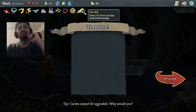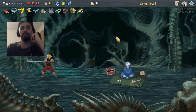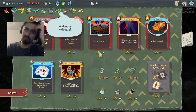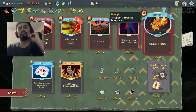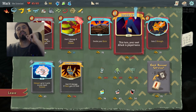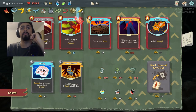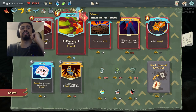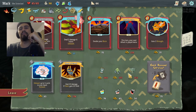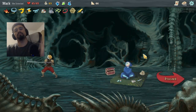Pen Nib — every 10th attack you play deals double damage — is really nice because we go through attacks really fast with this deck. We have enough In Flames, so I don't necessarily want that. Pummel's actually not bad because if we get the extra attack, that'll hit that 10th attack bonus.